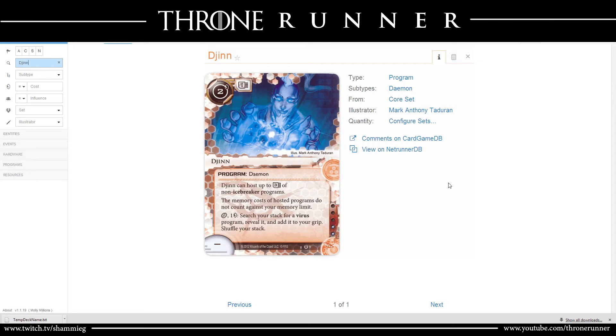Dancing Pigeon made me wonder an interesting thing: if The Source was a corp current card — a card that stands alone at the side of the board until it gets removed — it would definitely be played, because you could combo it with NAPD Contract, with Feudal AI, and a bunch of different options.